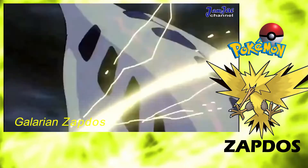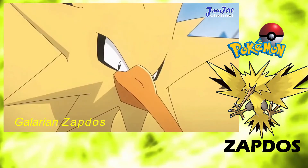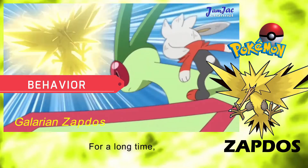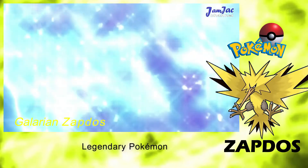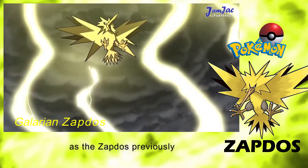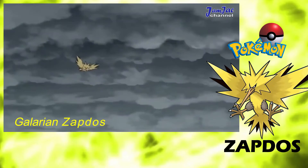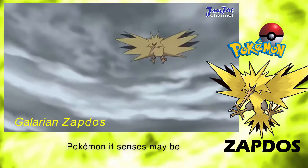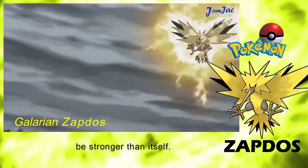For Galerian Zapdos: Once every several decades, this migratory Pokemon appears in the Crown Tundra. For a long time, it was thought to be the same legendary Pokemon as the Zapdos previously discovered in other regions. This belligerent, battle-hungry Pokemon seems unable to resist challenging Pokemon it senses may be stronger than itself.